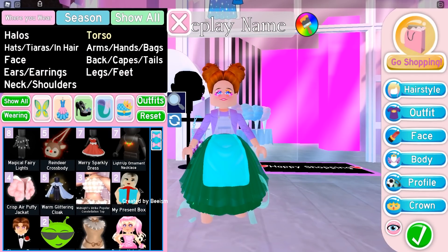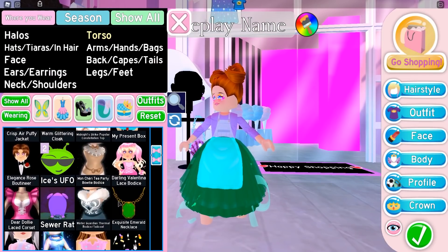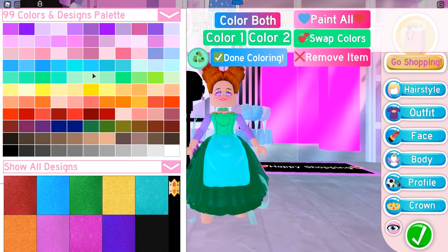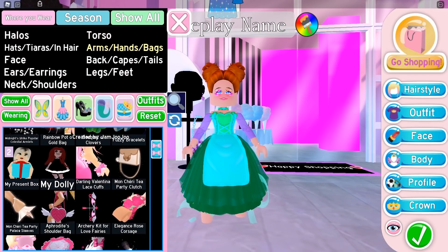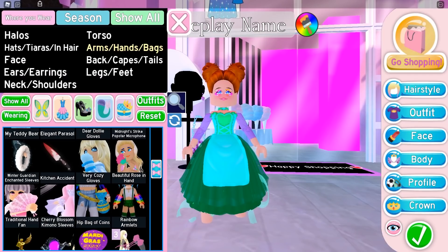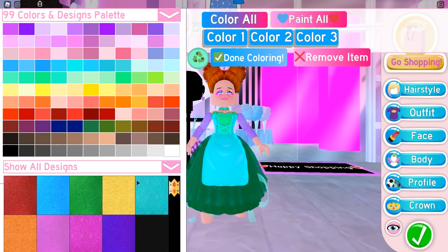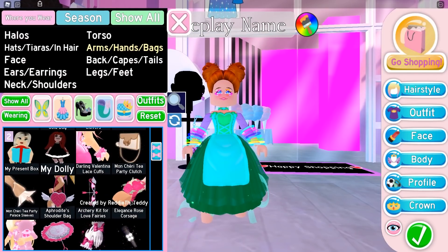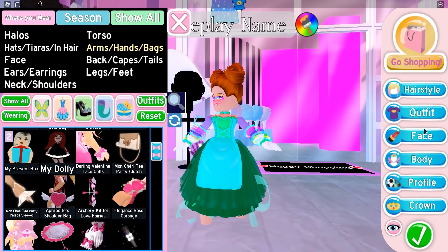Let's find a bodice or corset I never wear. I really don't ever wear the darling valentina stuff — not that I don't like it, I just can't think of a use for it and it doesn't fit as nicely with the rest of my outfits as some other corsets do. So I'll put that one on. For arms, I'm always trying to find arms that fit, but today I'll use my least favorite. Instead of custom arms, I'll pick the rainbow armlets, which I never wear because I just don't like them.